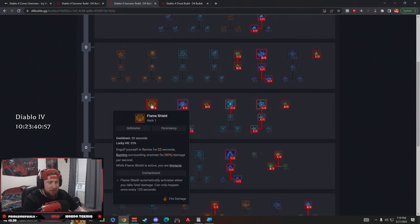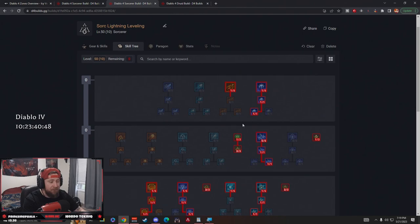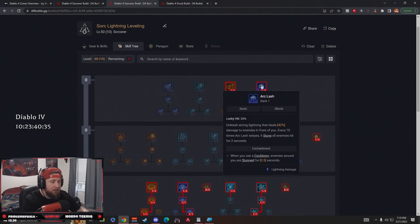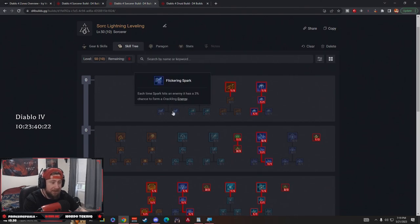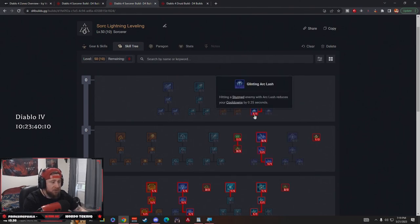We're still going to be doing some burning things along with being a pure chain lightning build. We took Arc Clash over Spark because we're running Flame Shield and going to be up close and personal — which yes, is different and ironic for the sorcerer, since sorcerers are rather fragile. Arc Clash is going to hit more enemies up close than Spark and has a bigger AOE. We take it all the way down to Glinting Arc Clash: the Enhanced version lets you crit and hit an additional time, and Glinting Arc Clash reduces cooldowns when hitting a stunned enemy.